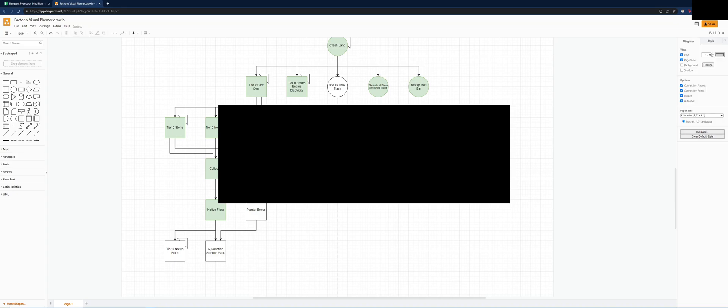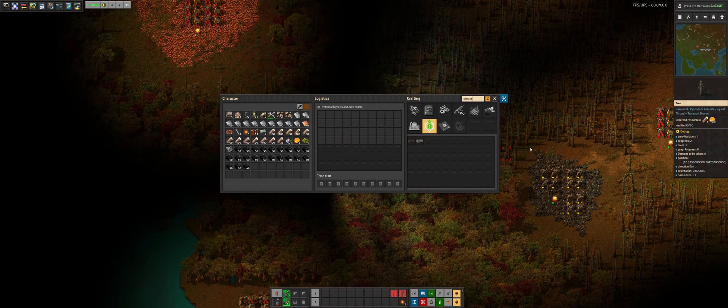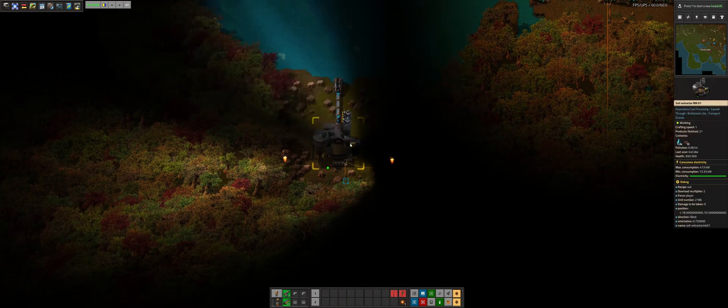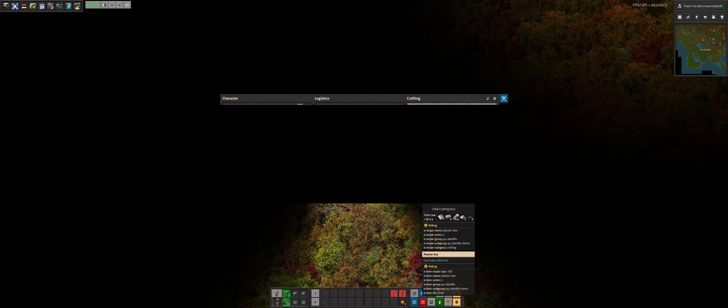I guess we can just leave this like this for now. We should have planter boxes, so if we just type it in. Oh, we're missing stone brick — we can go collect that. Soil, and now we can make planter boxes. Let's check that off. All set.